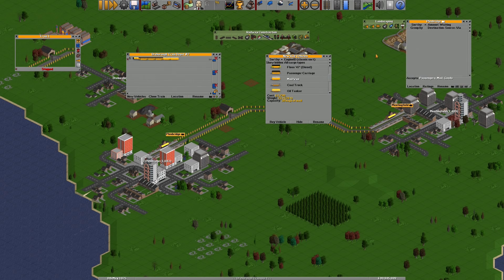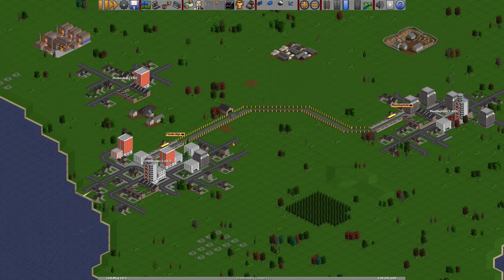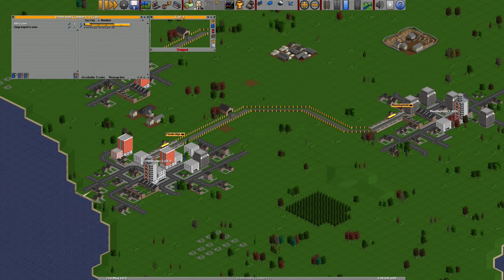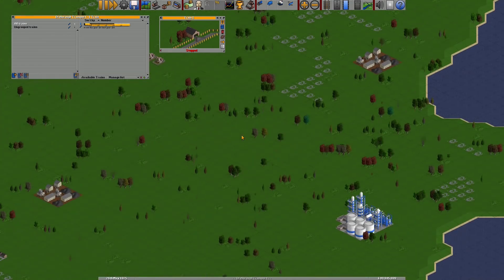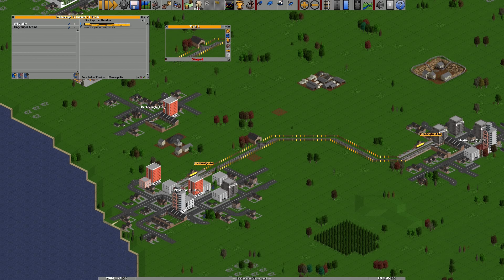If we click on this station here, you can see it accepts passengers and mail, and once we have trains there it will also give passengers and mail. Both stations accept goods as well, but we're not doing that today. Press Delete to clear the screen, then bring up the trains window — up here at the top of the bar this displays the company's trains, next to trains, buses, ships and planes. We can see a list of trains — we only have one, train number one. This train window is similar to the windows we see with buses. We can click a button to go to the train, clone the train, or tell it to ignore the signal it's at. The refit button lets you refit different types of trains to different cargo types — a bit more advanced, we'll look at that later.